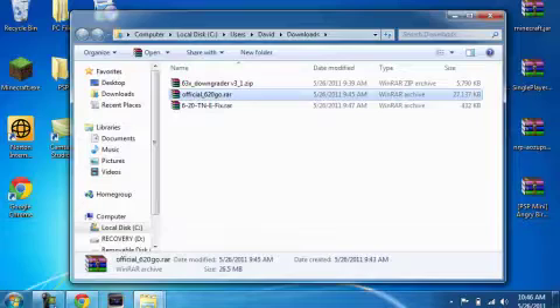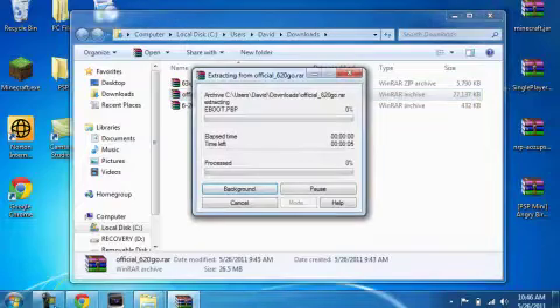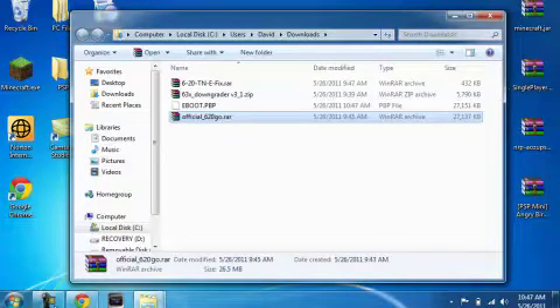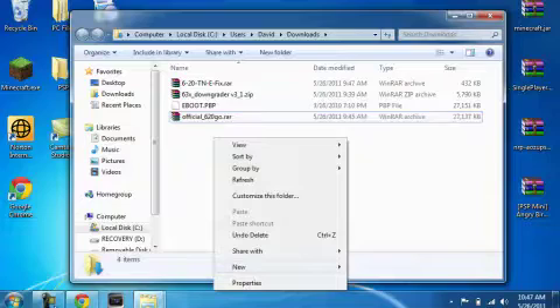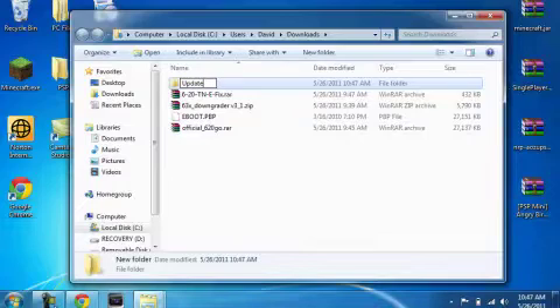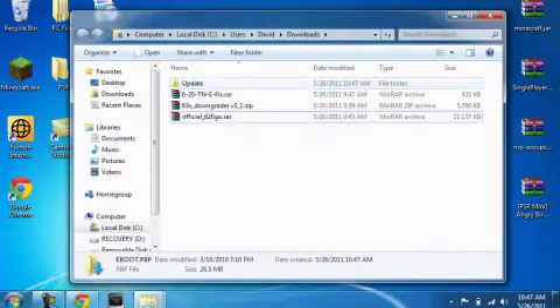For this tutorial I am using a PSP Go. Right-click on that and extract here. Make sure you have WinRar installed of course. Then you are going to want to create a new folder, name it 'update', and drag and drop the eBoot into the update folder.